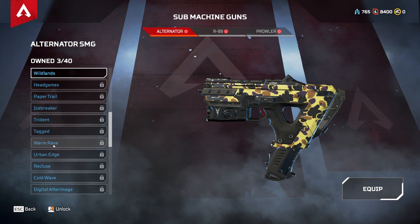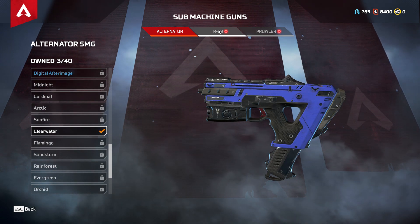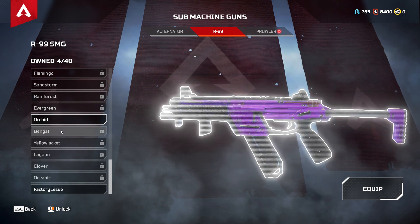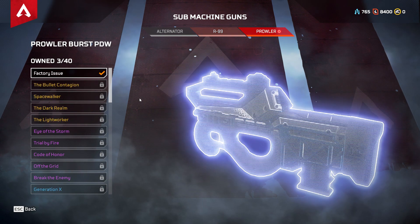Wildland — not a fan of that. Clear Water looks decent. R99: Shockwave, yeah that looks pretty decent, so I'll chuck that on. Orchid — basic purple, I'll keep that one on, I like that.